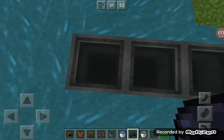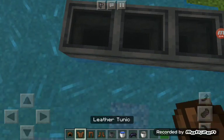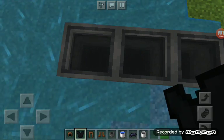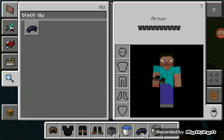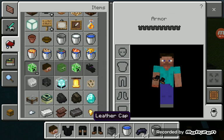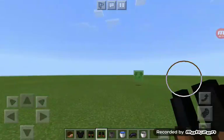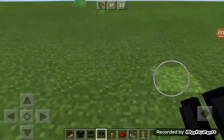For example, we're gonna use black dye — you can choose any dye like green. Put it on each one and see how it changes the colors. Now grab the leather pieces and tap on it — see, it's now black. And instead of the helmet, we're gonna need one of these heads.